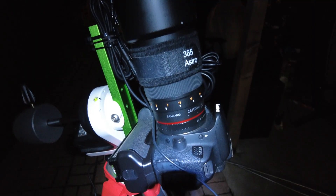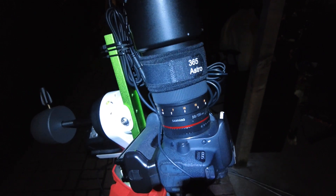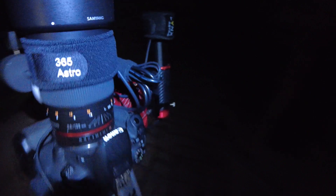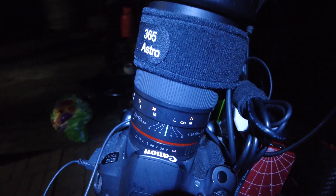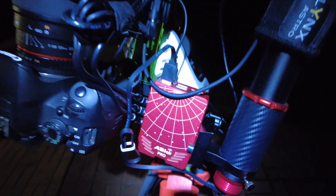I'm going to open up APT now, get it properly framed using some custom coordinates, and hopefully get started and get a few hours on this target. As tonight is a bit of a testing session, I thought I'd show you another thing I've set up and am testing tonight: the AZ GTI and ASI Air Pro little portable setup. On this I've got a Canon 700D astro-modded, a Samyang 135mm f/2 lens — a fantastic astro lens — and a little 30mm f/4 finder guide scope, along with an ASI Air Pro that we just got the other day.